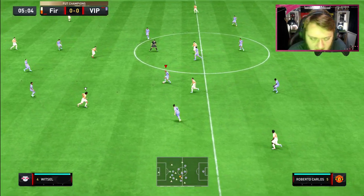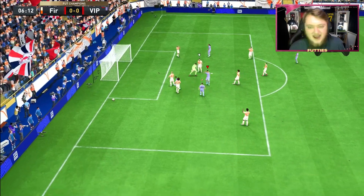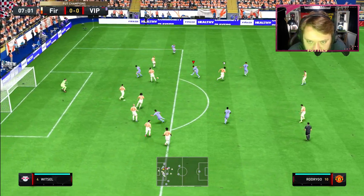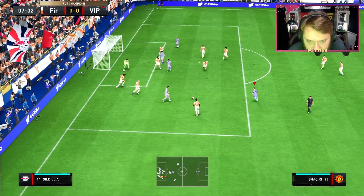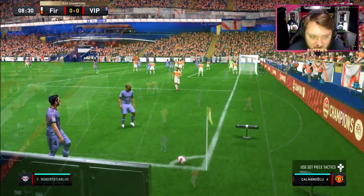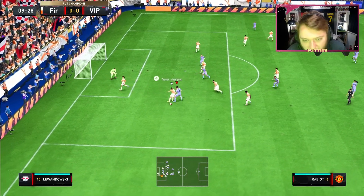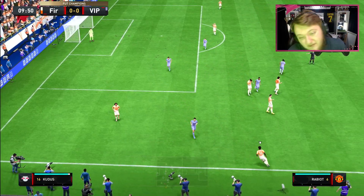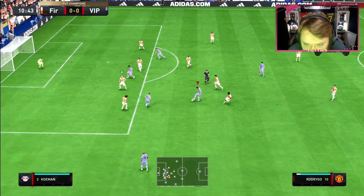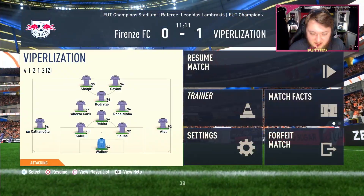Even though he has very low long passing, with the Artist we've obviously fixed that. Oh, we've got a score there - how nice was that dribbling? Absolutely insane. That's Rodrigo right there. There's another chance - I shouldn't have shot that. Rodrigo again - it's got to be one-nil. His dribbling feels insane straight away, there's no doubt about it. Genuinely feels like one of the best dribblers on the game.